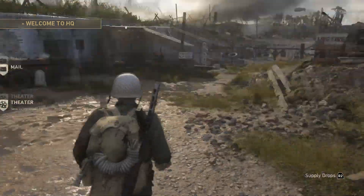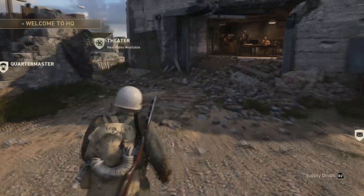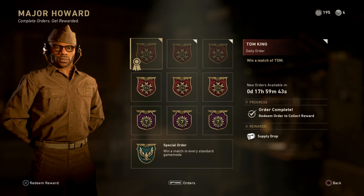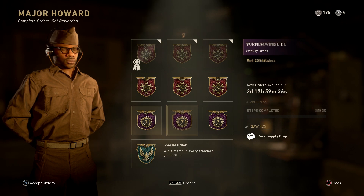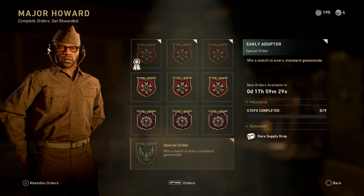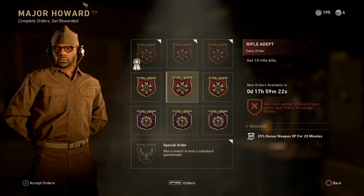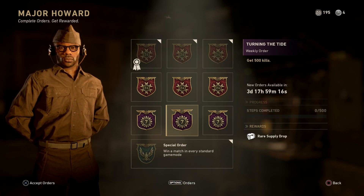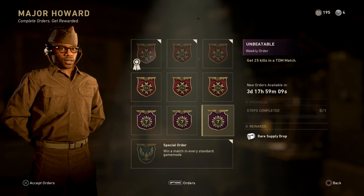I'm gonna tell you guys right now the easiest way to get supply drops. Mainly the easiest way is coming here to the Major — this guy right here — and you get supply drops here. You get a rare supply drop by winning 25 matches. These are daily ones, and these right here are the weekly ones. There's also a special order: win a match in every standard game mode, and you get a rare supply drop as well.